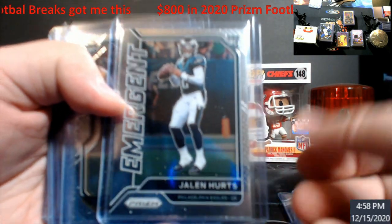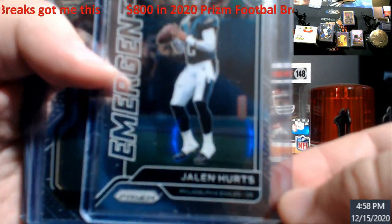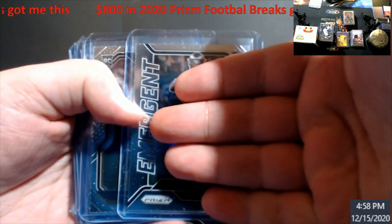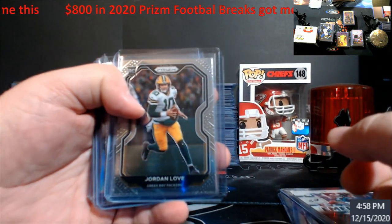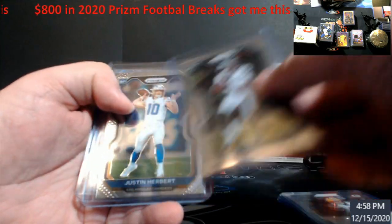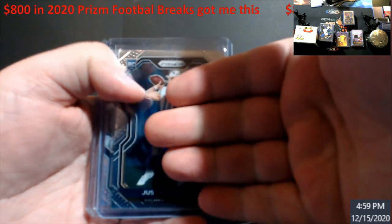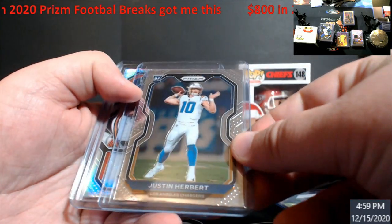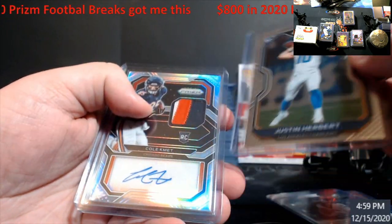Hurts emergent — he had a big old game. There we go — something like that. Jordan Love rookie. Jalen Hurts space rookie, Herbert. I got my Herbert Prizm — it should have a good chance at the 10 when I looked at it, except for the top and bottom. That mark up there is on the case — I already looked at it earlier.